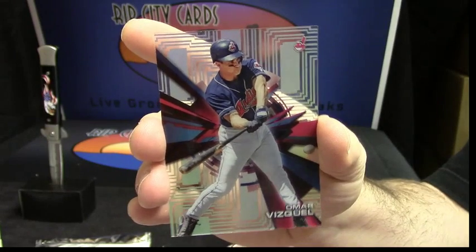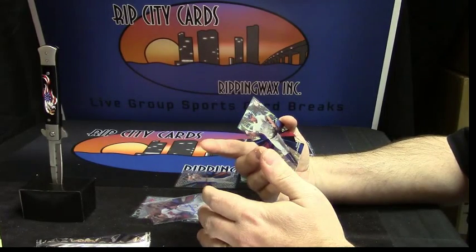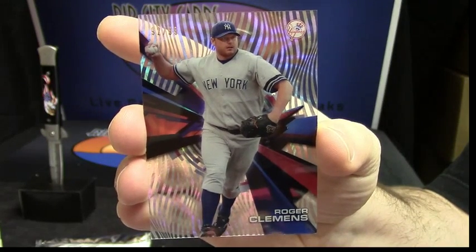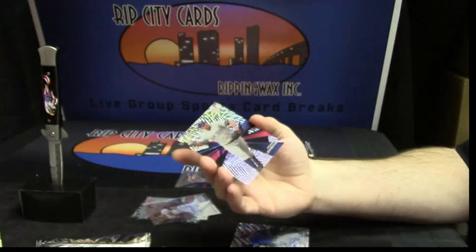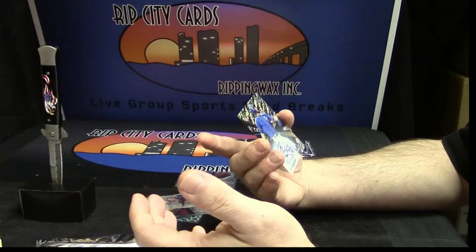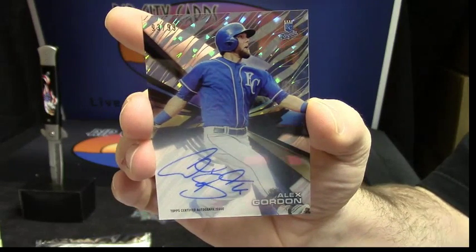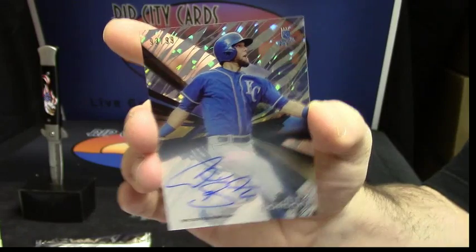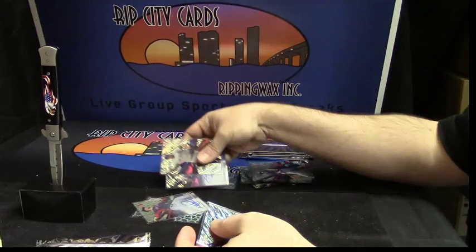Was it A-Rod? Okay, I couldn't remember. Numbered 92 out of 99, it is Roger Clemens for the Yankees, 92 out of 99. And for the Royals, 93 out of 99, Alex Gordon. So far this case has been pretty loaded with numbered variations and numbered autos — that's only two base cards.